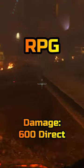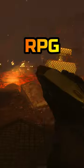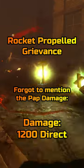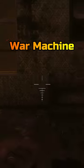The RPG deals anywhere between 320 to 100 explosive damage. Once Pack-a-Punched, the RPG is now called the Rocket Propelled Grievance and now has eight rockets with an additional 40 in reserve, as well as getting a mobility increase from very low to high.